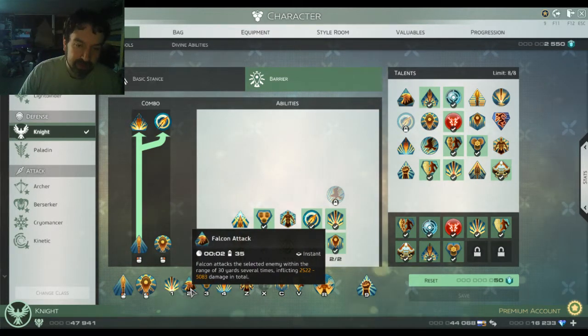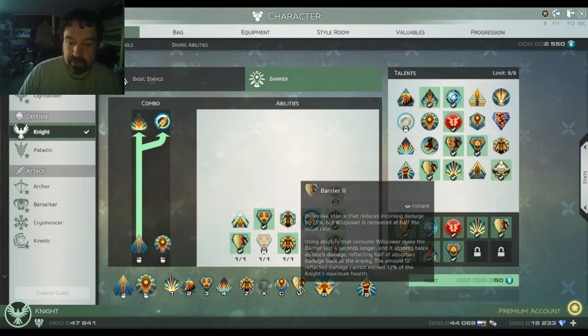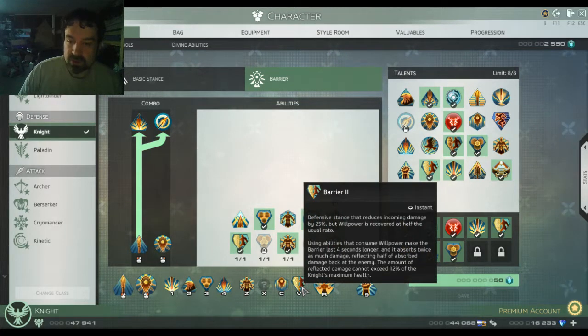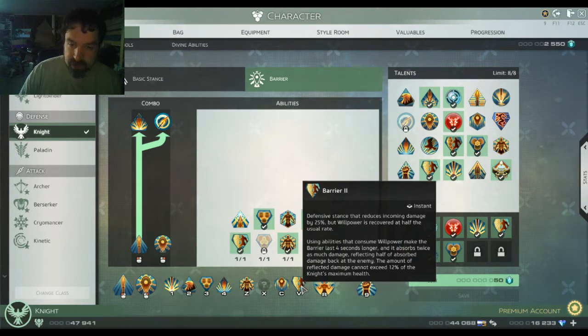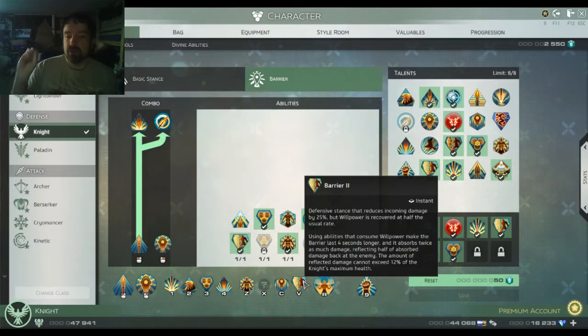Falcon Attack is a thirty-yard ranged attack that does pretty good damage and will set off things like Resolute Defense and your Barrier skill. Most of the time when you're tanking, you want to be in Barrier stance, which increases your defensiveness and reduces incoming damage by twenty-five percent. Whenever you use an ability that consumes Willpower, it will double that buff and reflect some of the damage you're taking for four seconds. So you want to use an ability roughly every four seconds to keep your barrier and tankiness up.